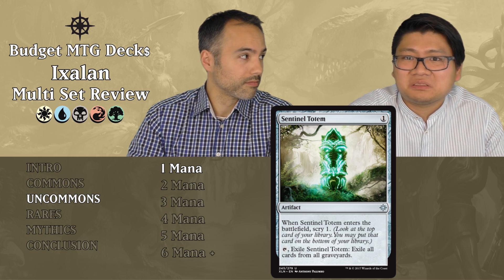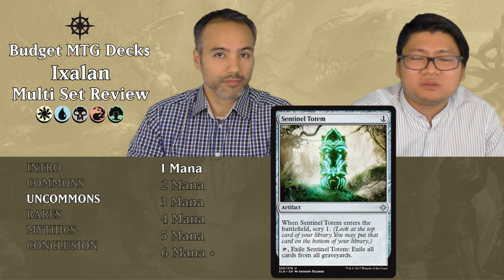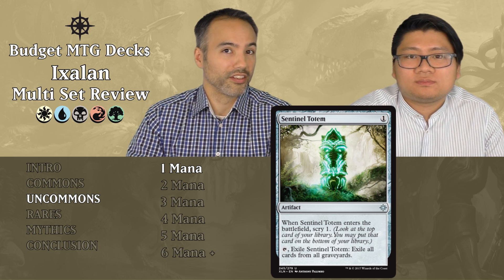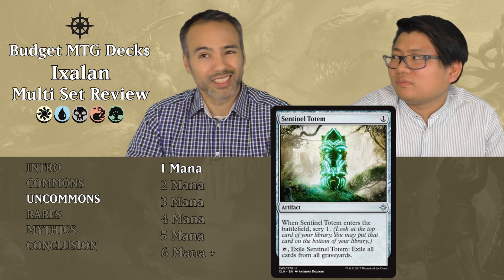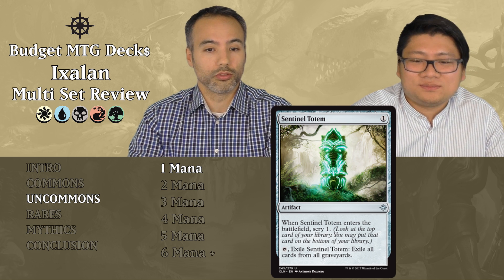Sentinel Totem costs one mana and is an artifact. When it enters the battlefield, scry one. Tap and exile it to exile all cards from all graveyards. We've seen nearly all the cards in the set, and almost nothing does anything meaningful with the graveyard — except for the mythic black one. Put it aside.